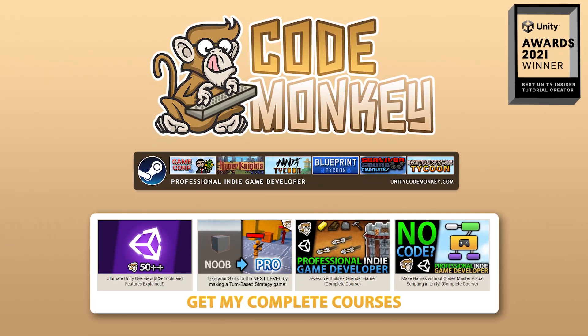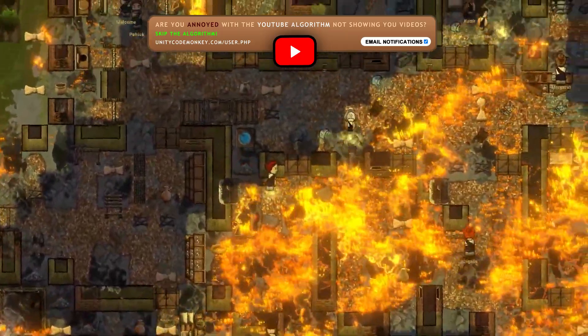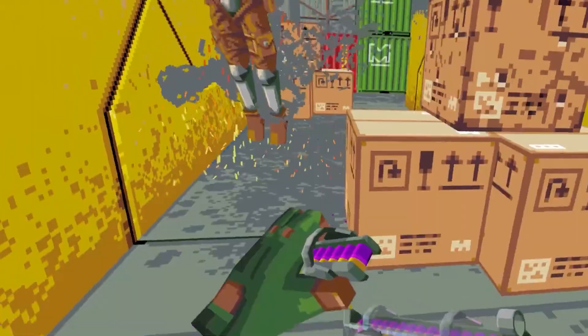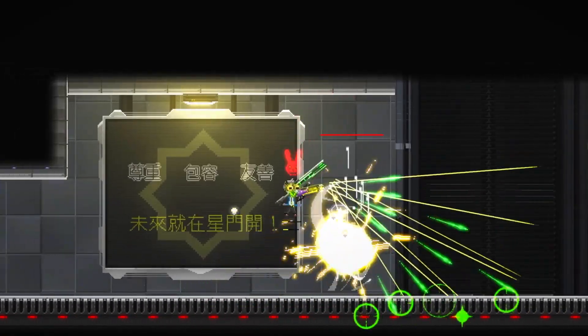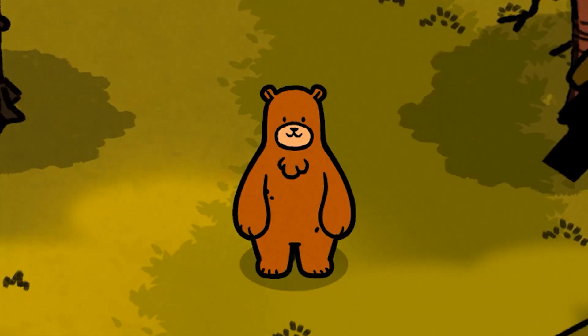Hello and welcome, I'm your Codemunkey, and here let's check out the top new games made with Unity launched in July of 22. The reason why I make these videos is to show you everything that the engine can do — the only limit is really just your own skills and imagination. The variety and awesomeness of the games shown here really puts that to the test. All of these games are uniquely impressive so the list is in no particular order, except for the number 1 game which is my personal pick of the month.